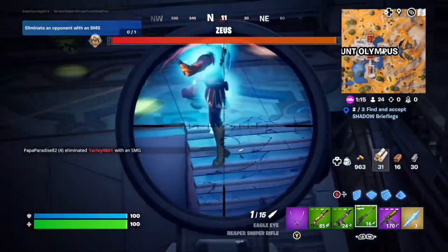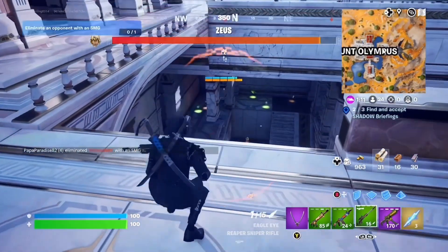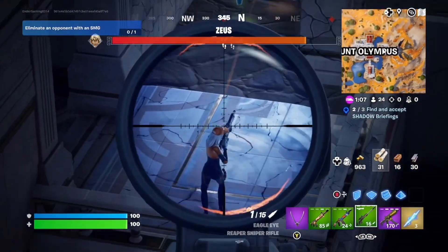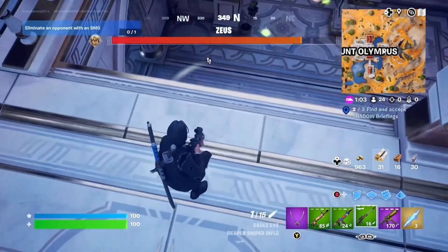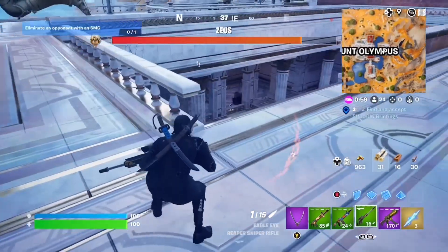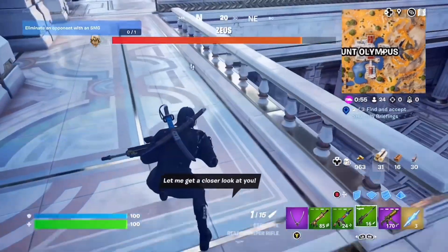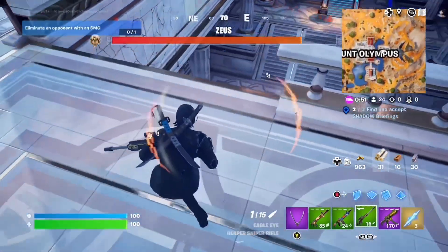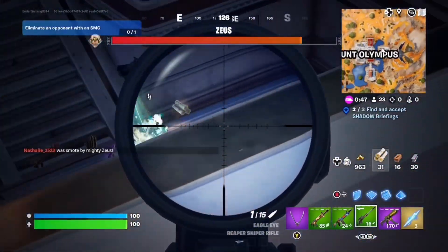Zeus has two phases. Phase one, you're going to want to use an Eagle Eye or some sort of sniper to snipe him. The most hard part about Zeus, really, is just other players getting in your way. However, you've got nothing to worry about, because other players — well, they kind of just die. See?